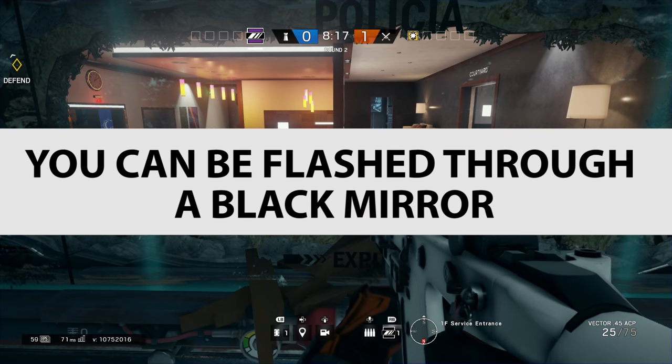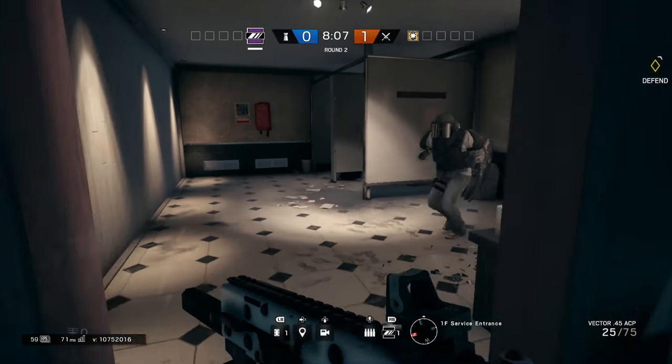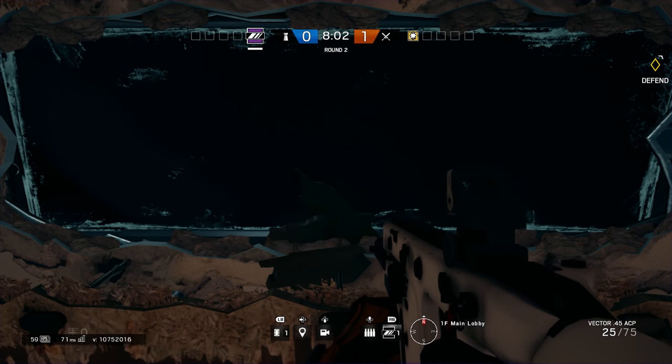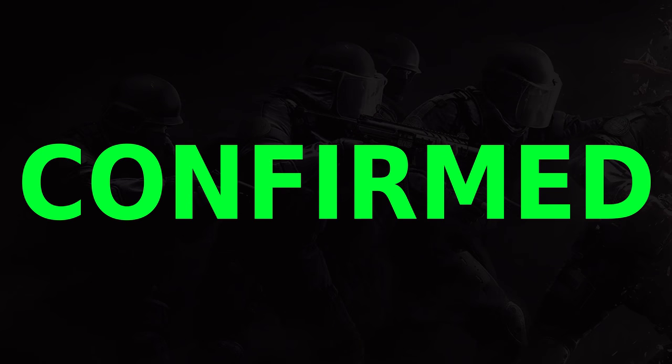You can be flashed through a Black Mirror. If you can see the enemy through the glass side and they flash you, you do get flashed. But if you switch to looking at the black side of the mirror — not able to see the flash on the other side — you don't get flashed. We could see Blitz's flash go off, but we didn't actually get flashed. Confirmed.